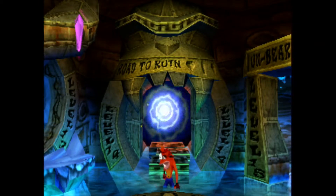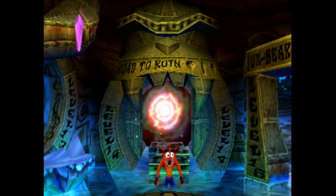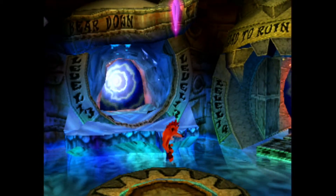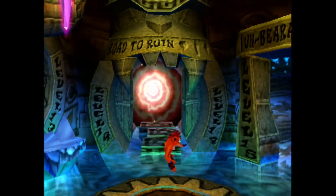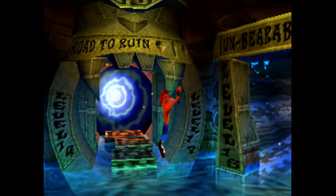Hello fellow YouTubers, and welcome back to Crash Bandicoot 2: Cortex Strikes Back. On the last episode, we headed off into Bear Down, another polar themed level, got the crystal, but sadly missed the gem by one box. So now we're heading into Road to Ruin, as a very unsuccessful person in this warp area, where we should be able to get the crystal.